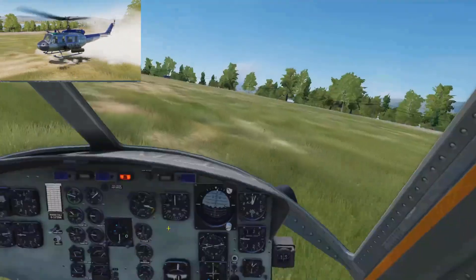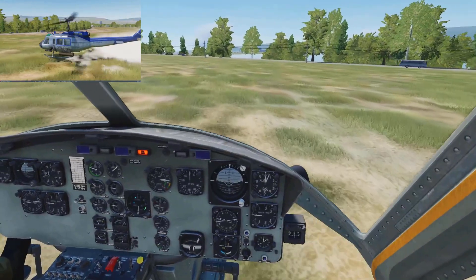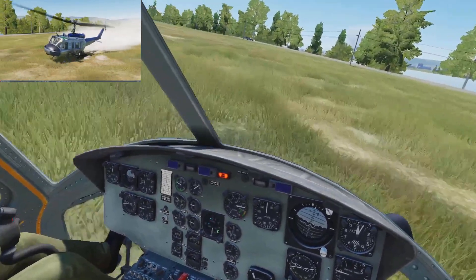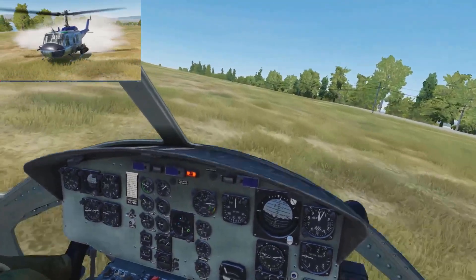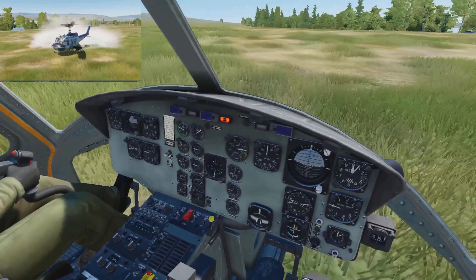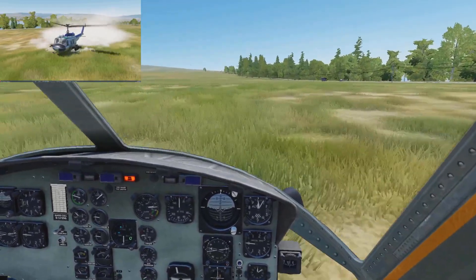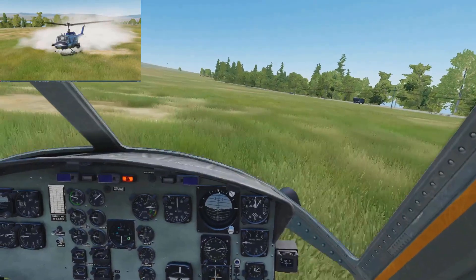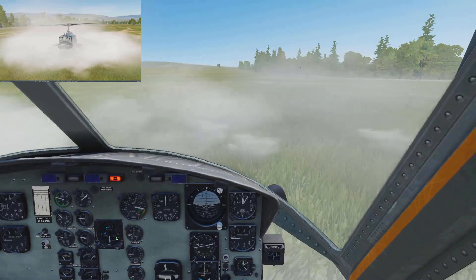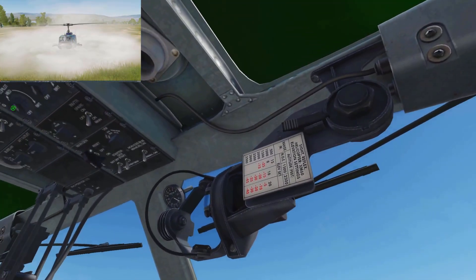I don't understand it, but we can't get any repairs out here. I've got to find a way to get the bird back to the base — there's nothing we can do about it out here. The RPMs just keep going down. I've never had anything close to this happen in DCS. Maybe I got some bad fuel in the bird and didn't know it. Let's go ahead and settle her down, check our switches and gauges and see if we can figure out what's going on.